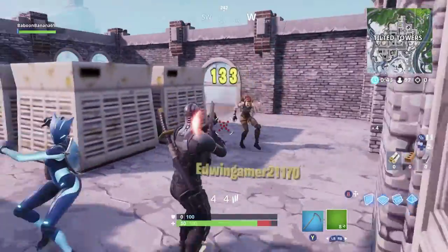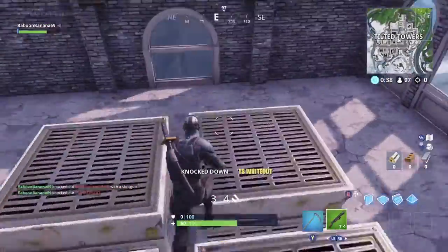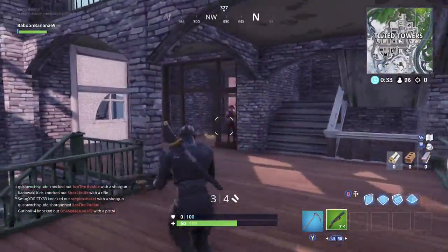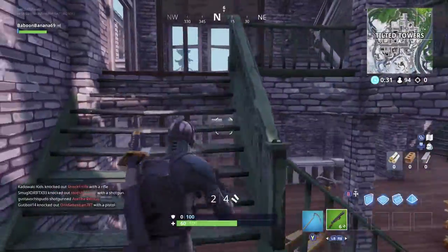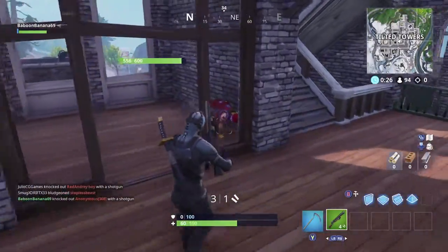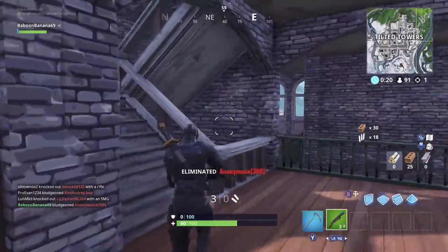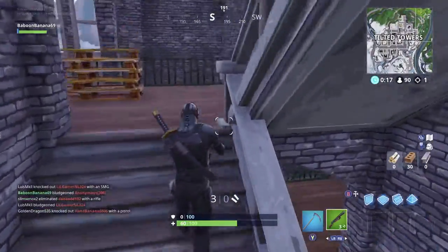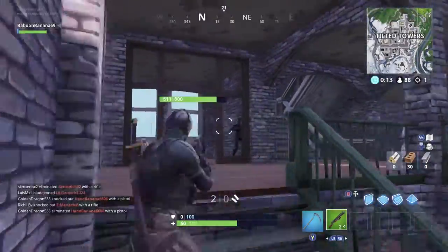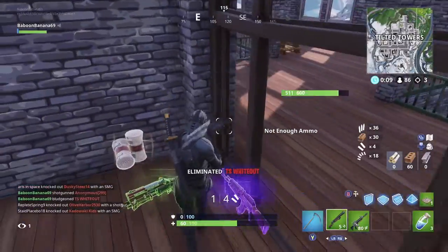My favorite places to drop are definitely Tilted Towers and Salty Springs, and then there's this little zone right outside of Paradise Palms. I like these spots because generally a large percentage of the lobby goes there. I've somewhat perfected my angles and how I like to jump to these locations — I know what to look for, where the chests are, what materials are available, and how to play these areas for my run-and-gun game style.